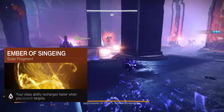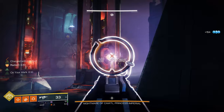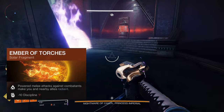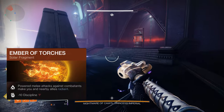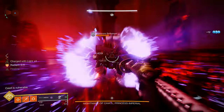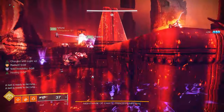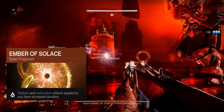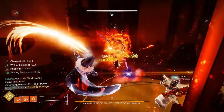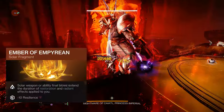For fragments: Ember of Singeing — your class ability recharges faster when you scorch targets. Every time I throw knives I'm scorching targets, so that procs every single time. Ember of Torches — powered melee attacks against combatants make you and nearby allies Radiant. You are Radiant the entire time and making nearby allies Radiant as well. Ember of Solace — Radiant and Restoration effects applied to you have increased duration, and since you're Radiant all the time, that extends those durations constantly.